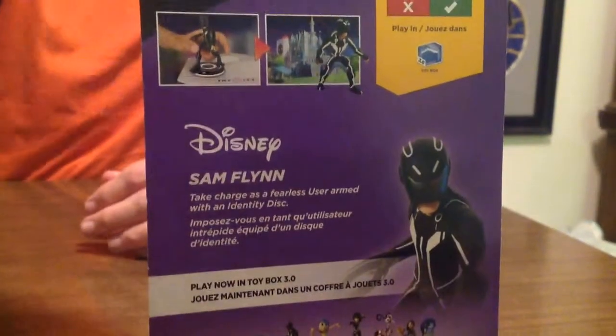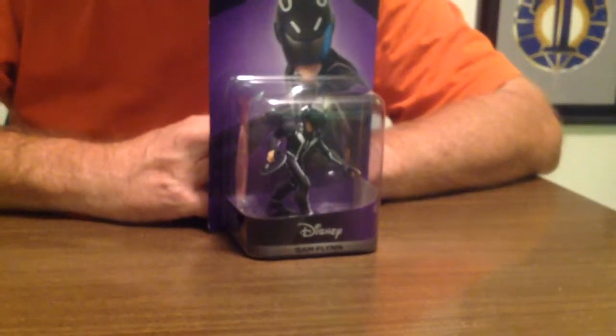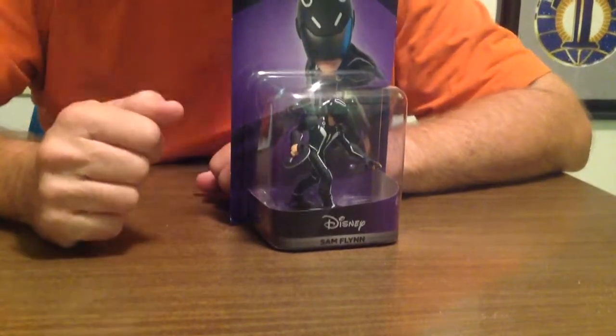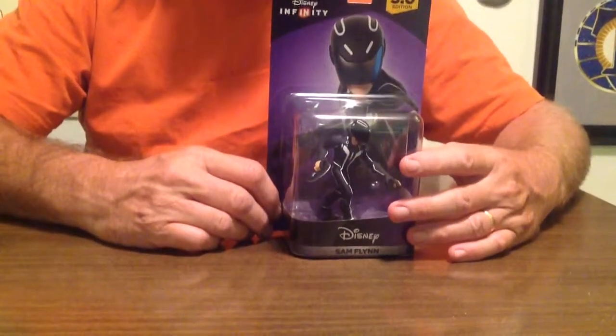There is another one that goes with this — Cora. This is Sam, Cora meets Sam. The problem is we can't meet because we don't have Cora yet. So right now we're just going to focus on Mr. Flynn — Sam Flynn, that is.